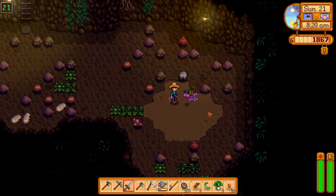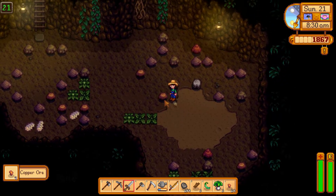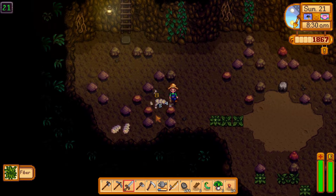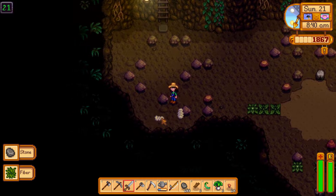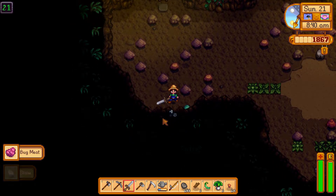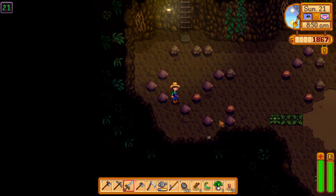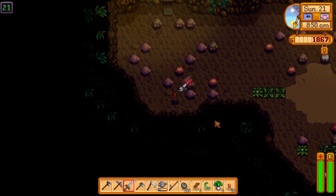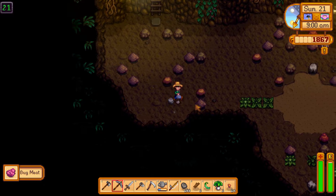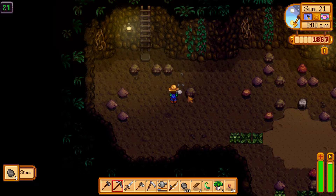We got a new sword. Look at all these enemies right here. We're gonna go in swinging. Look at the speed as well. Oh god it's changing — can't hit it while it's changing. Let's get away from the wall so it can't see me. So we might as well grab some rocks while we're down here as well, because we're gonna need some for building other buildings.